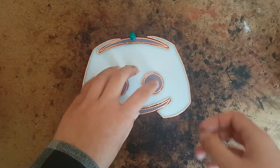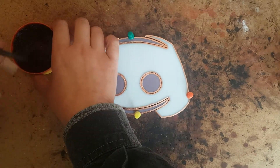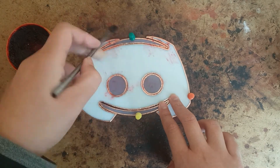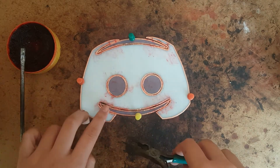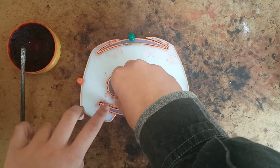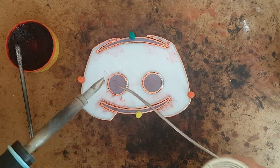I use 60-40 lead tin solder to stick the pieces together, applying flux before I solder. The flux allows the solder to bond to the copper, otherwise the solder won't stick. I tack the pieces so they won't move when I remove the push pins. There is also a gap near the corner of the mouth on the left side, so I just put some copper wire in there and solder as usual.